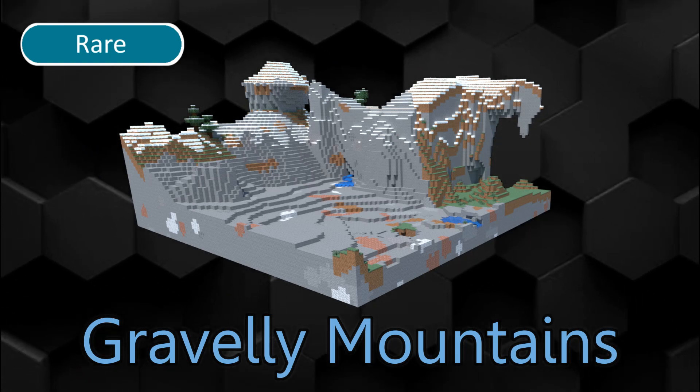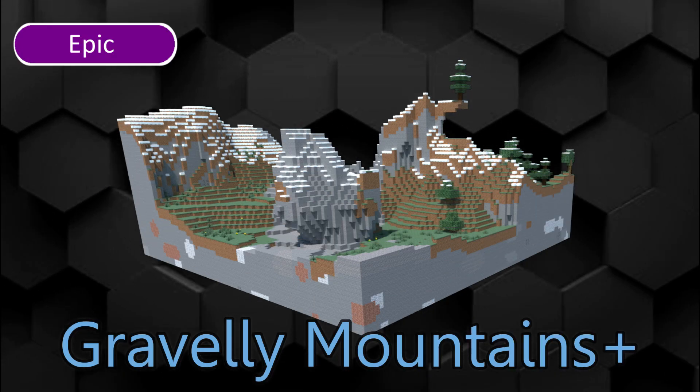The deep cold ocean is twice as deep as its normal variant, and monuments, ruins and shipwrecks spawn here. Gravelly Mountains is a mountain biome where the terrain is made of gravel. Gravelly Mountains Plus has larger valleys.